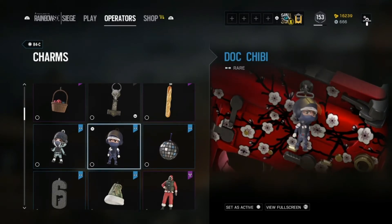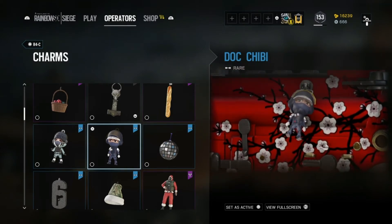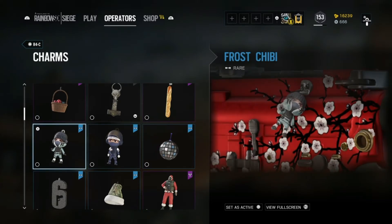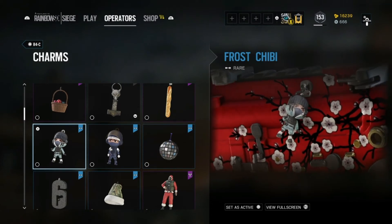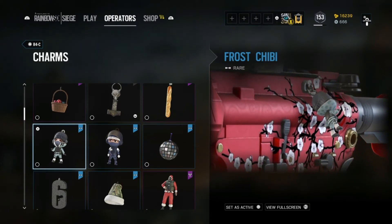I also got a dog chibi, but I don't really use it much since I got the original icon charms for the original 20 operators. My main concern for charms is for the DLC operators, so I use this Frost chibi — which I also got from an alpha pack — on Frost mainly, because she doesn't really have her own particular charm. It works well with her gun.